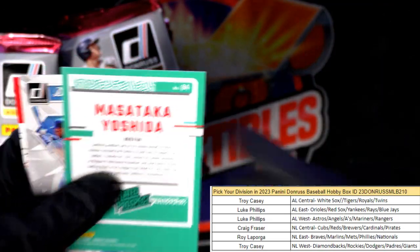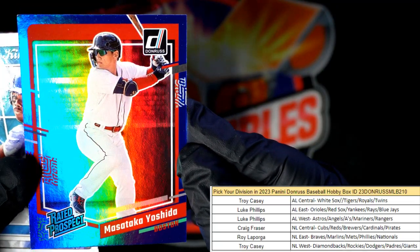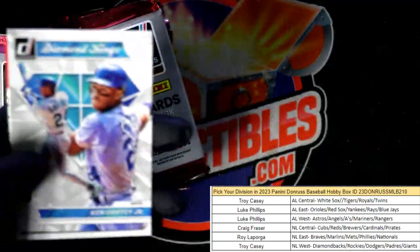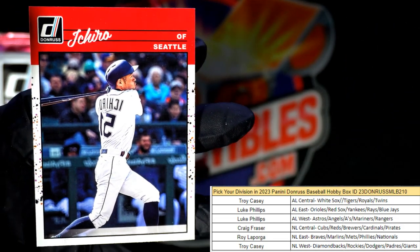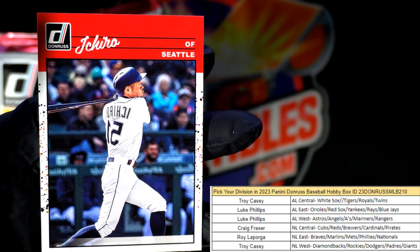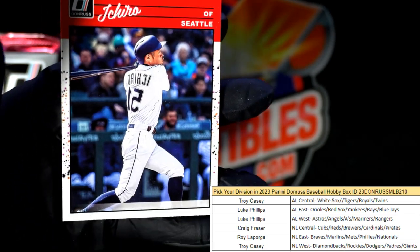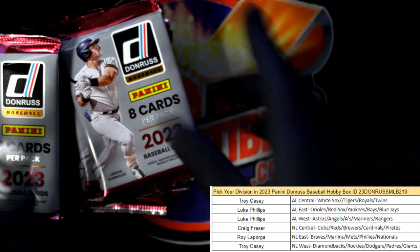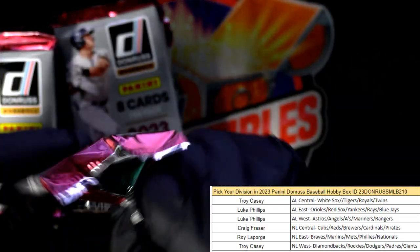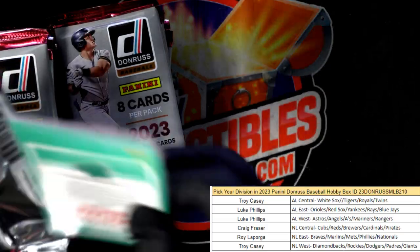The Yoshida blue hollow rated rookie — that's a great one, another AL East card going to Luke P. Ken Griffey Jr. and there's an Ichiro reverse — you can see the wording on his jersey and the numbers are mirror-reversed, so that's a variation. Seattle Mariners, American League West — Luke, that's coming out to you. That's why this stuff is so good.